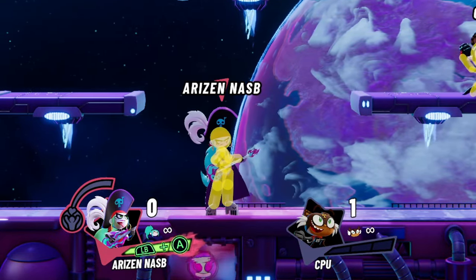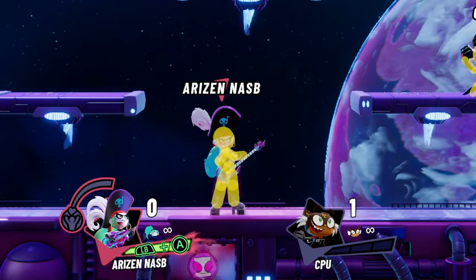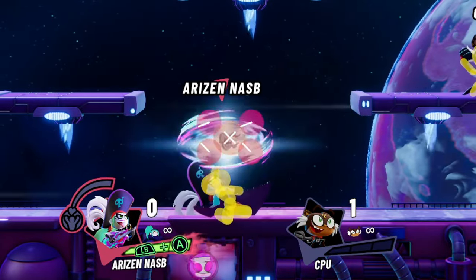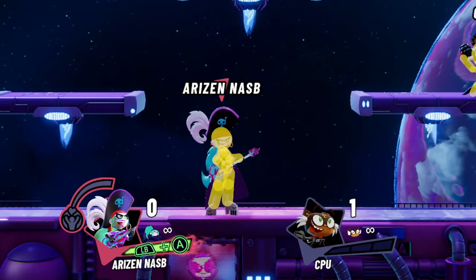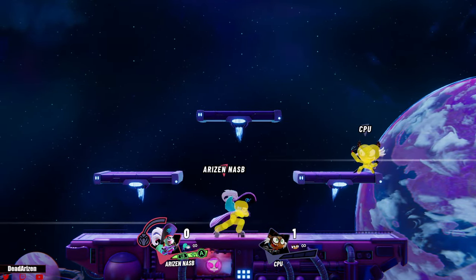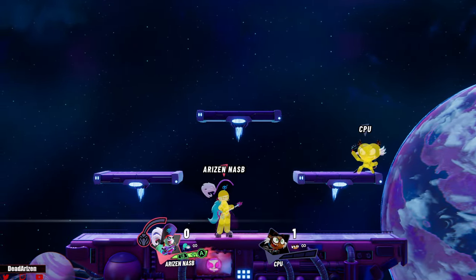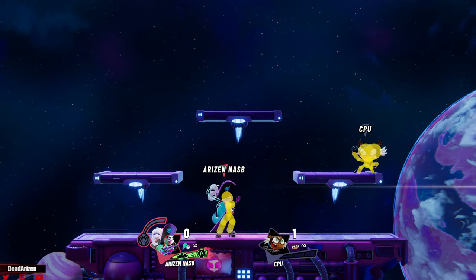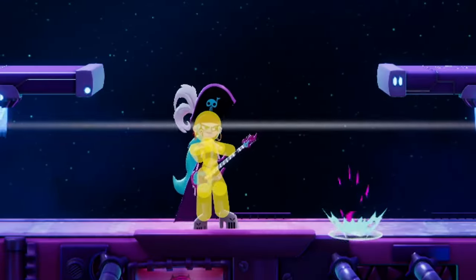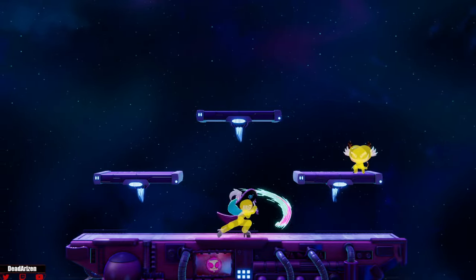Her up tilt is sort of like Sora's up tilt in Smash Ultimate — it's a pretty big move that hits on top of her in a swirling motion. The problem is that sometimes people fall out of it, but it's used a lot and kills at high percents for some reason. Her f tilt, or forward light attack, is not active for very long but can be a kill tool; however, it's very slow.